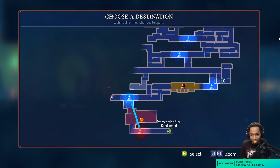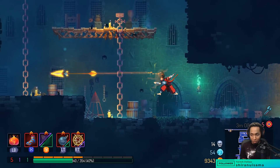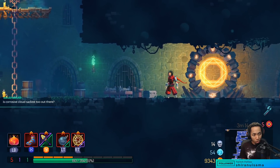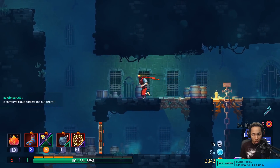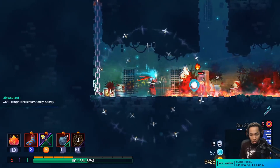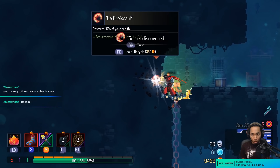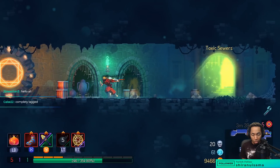Did I screw something up with custom mode? That looks a little odd having no items in the shop. Is corrosive cloud too out there for a build submission? I don't think so — if you mean to beat the game, I think that's fine. You all can beat the game with pretty much anything. I don't think there's any one build where you'd say definitely don't take this — I think you'll be fine.